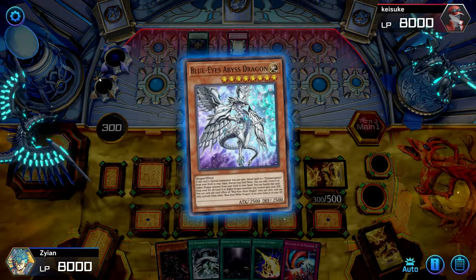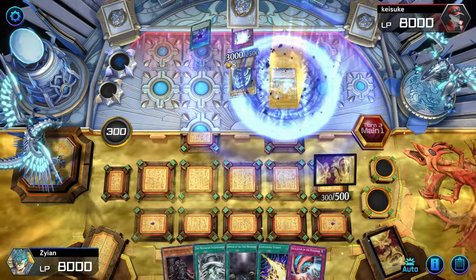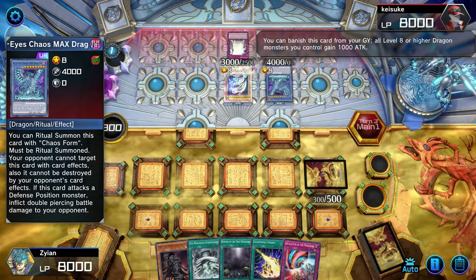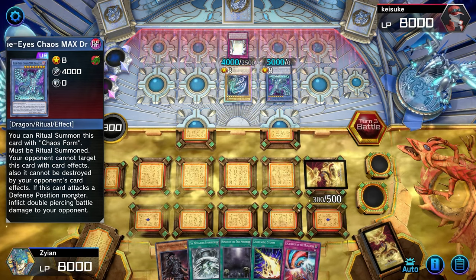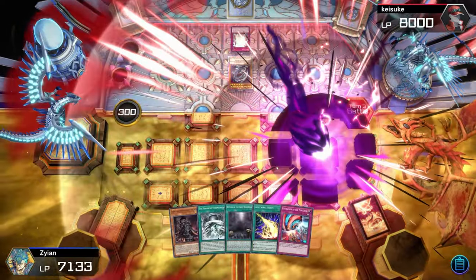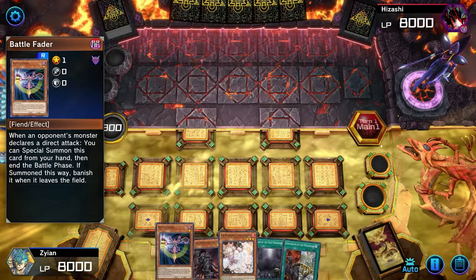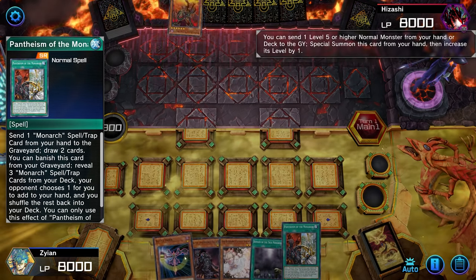Chaos. That does piercing damage — double. He beat me in one move, really two. Didn't even matter that it was Marshmellon. This is not a first-turn hand.